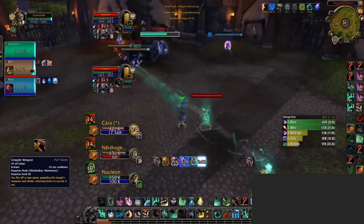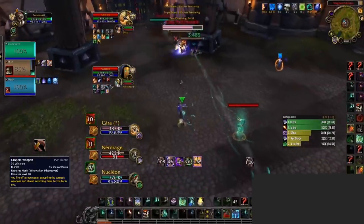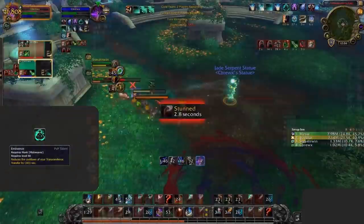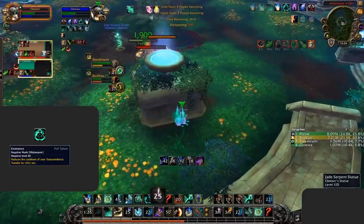Now let's discuss when you'll want to divert from these talents. For those games where you're not going to get value out of Counteract, or you think you don't need Zen Focus Tea, and the enemy have a melee, you'll more than likely want to pick up Grapple Weapon. Grapple Weapon is good against the majority of melees, with Ferals and Windwalkers being the exception. Eminence is another great talent — it reduces the cooldown of your Transcendence by 20 seconds, meaning you can more easily avoid crowd control or kite your enemies. So anytime you're at risk of getting focused, this is going to be your best talent to survive.